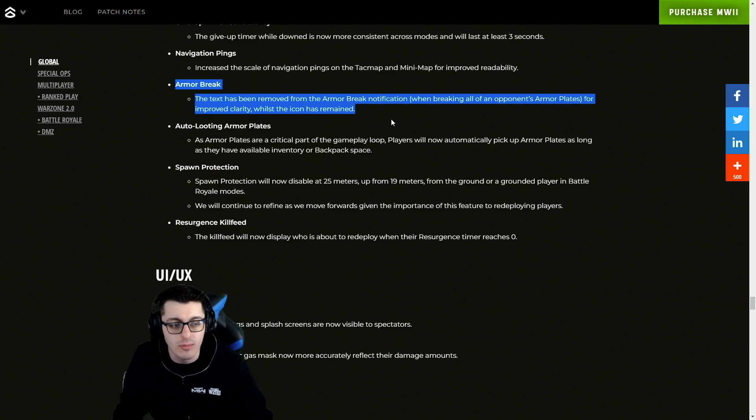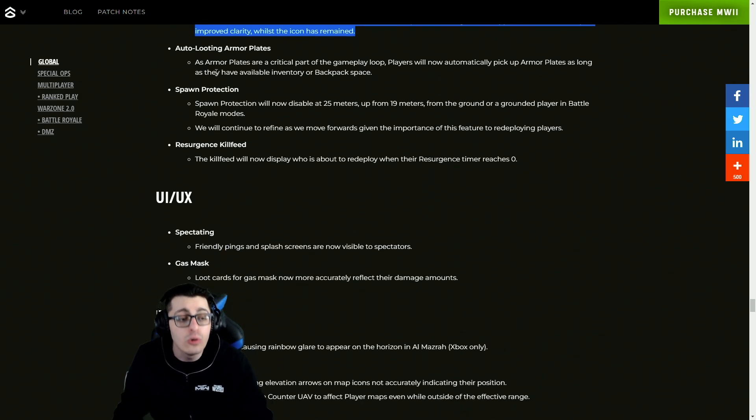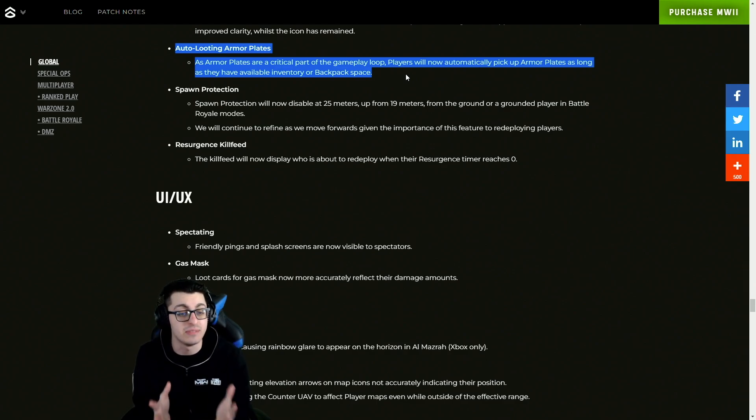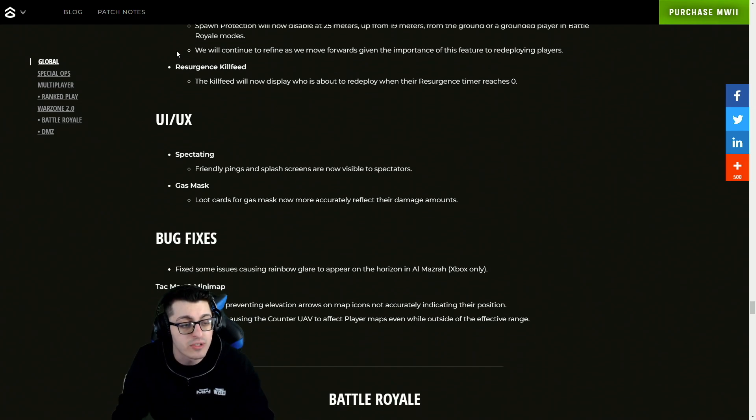Navigation ping updates, and the armor break text has been removed from the armor break notification when breaking all of an opponent's armor plates — the icon has remained for improved clarity. Auto-looting armor plates: it wasn't actually in the game at all — it was in Warzone 1. Armor plates are a critical part of the gameplay loop, so players will now automatically pick up armor plates as long as they have available inventory or backpack space. This is phenomenal — hopefully it also improves in DMZ as well.